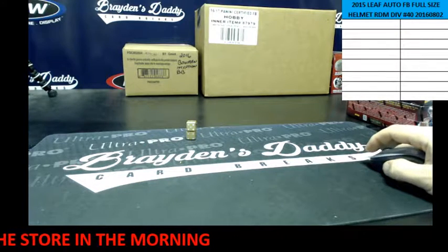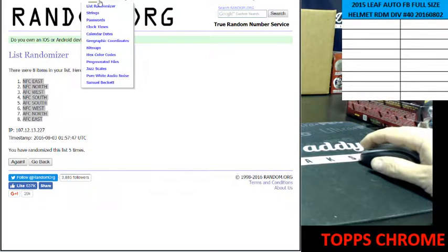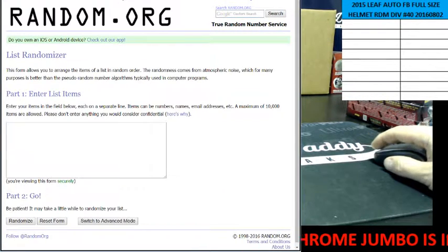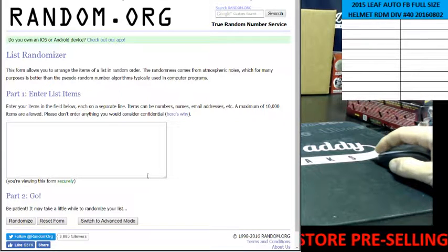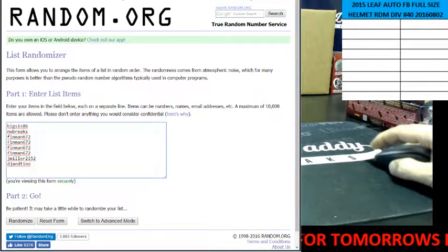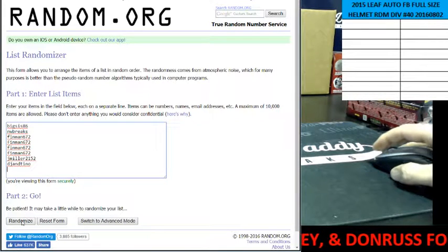Here is random.org. Here are the names. We got BigSys with one, NW with one, Finman's got four, Jay Miller got one, and DJ the last spot, Mojo.